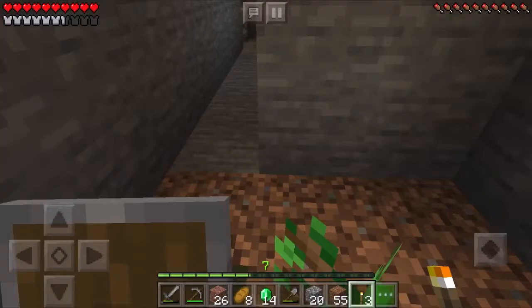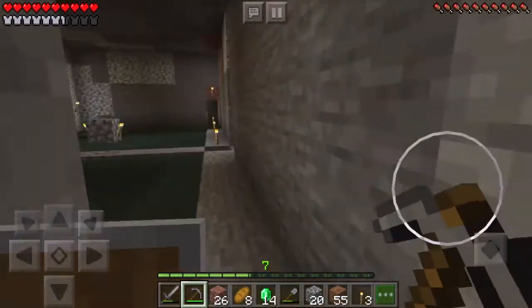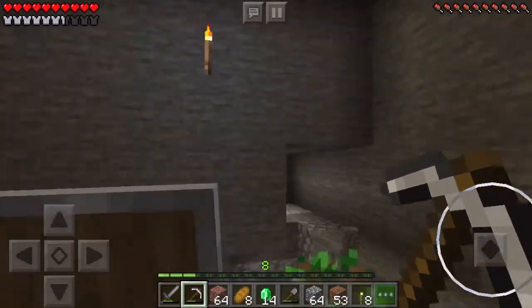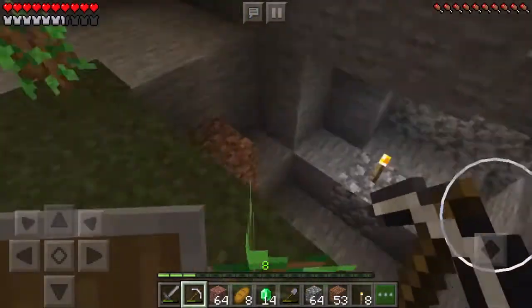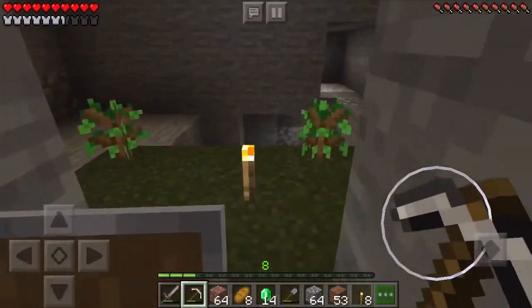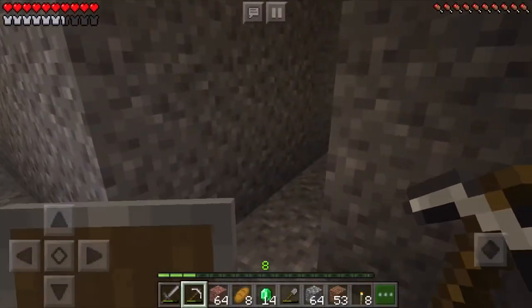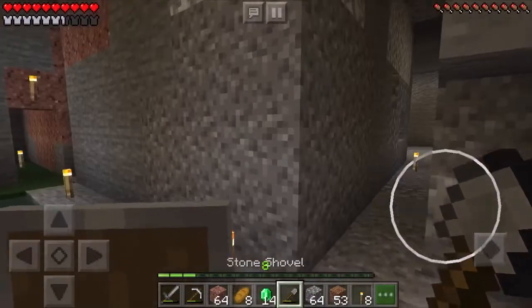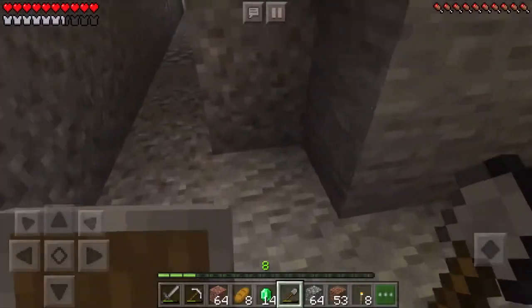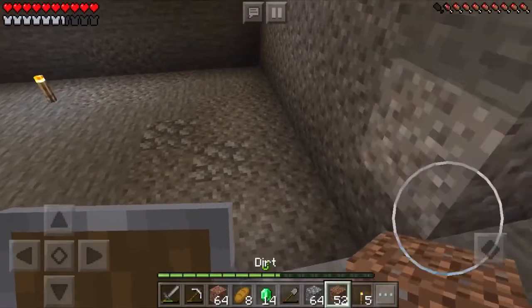I also want to clear out some more space here so these trees grow. I'll do that first and then start clearing out these areas and show you when I'm done. So I expanded this whole area here and mined some gravel and coal. Now there should be more room for these trees to grow and hopefully they will — that way we get some wood. So now I'm going to dig out this area and this area, fill it up with water, and I'll show you when I'm done. So I've completely cleared out this entire area.